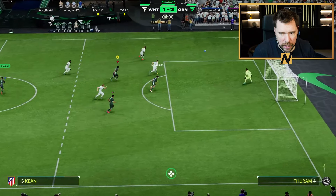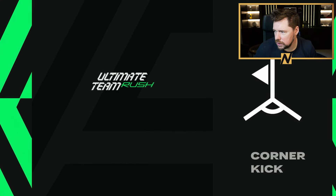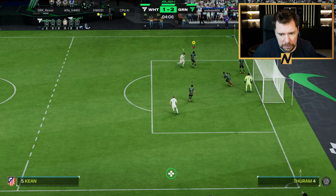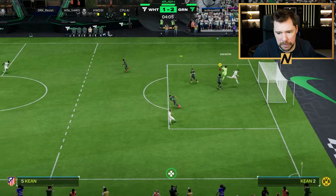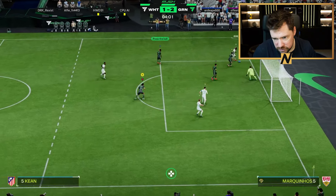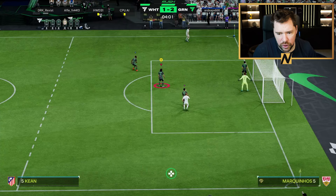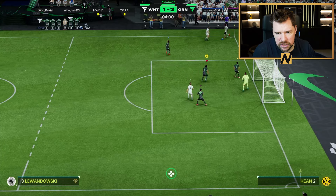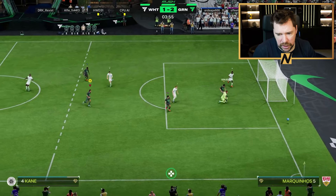Out it goes. I'm in there like swimwear. We just got to defend this corner — once all four push up it just gives them a free header at the back post. We've got to stay in the box for these corners on Rush, it's a big big help. Win that header — you're a big donny, good save.